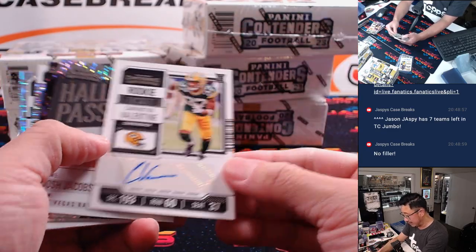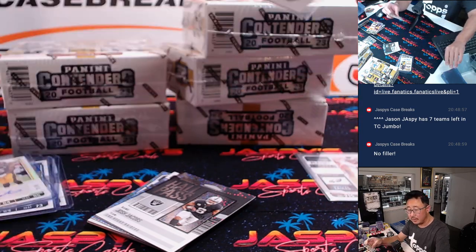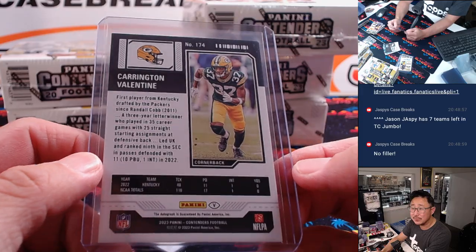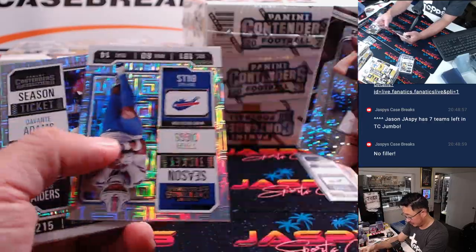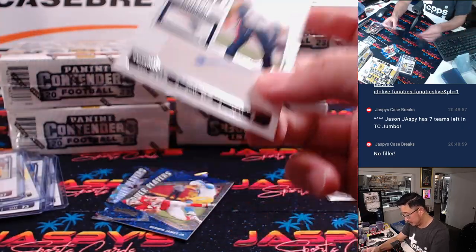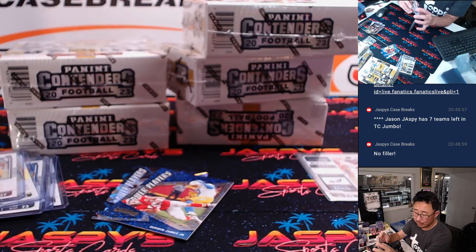We got Carrington Valentine. Packers — last spot mojo, Matt Johnson. 70% of the time, last spot mojo hits all the time. There's Isaiah Bolden. Patriots — that's going to go to Adam Kupperman and New England.